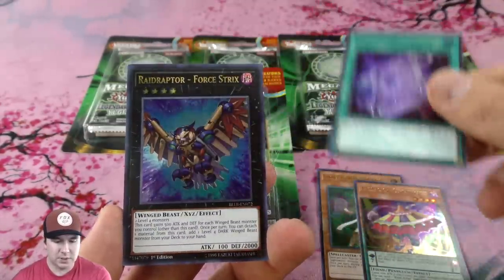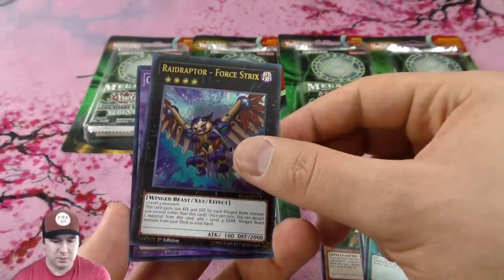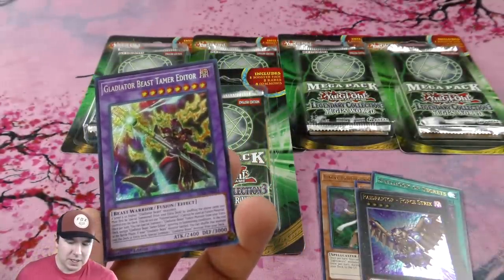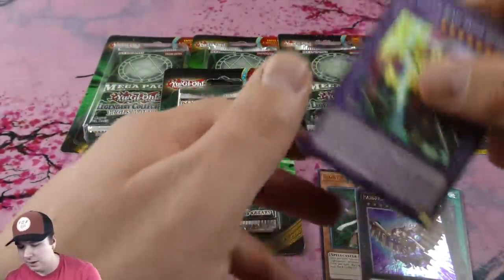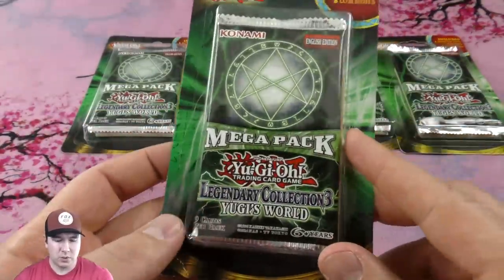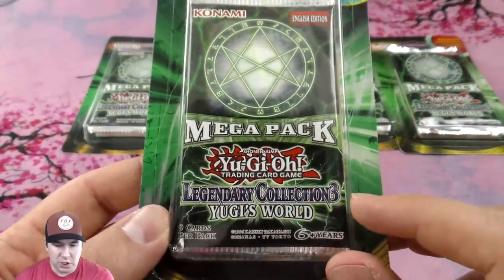We got a Small Book of Secrets and some Raid Raptor love. Oh, that's cool — Gladiator Beast Tamer is our secret rare. That's a cool pack! Okay, then we're going to move over to our Legendary Collection 3 Yugi's World booster blister pack.